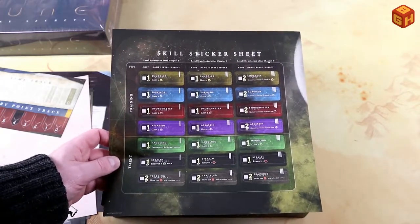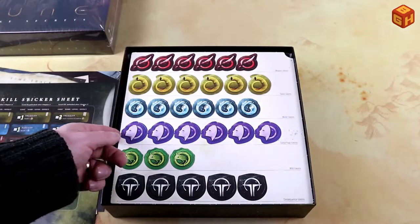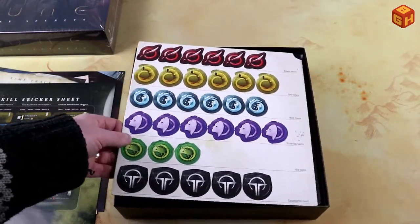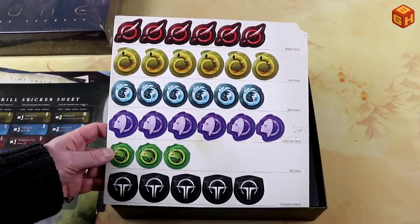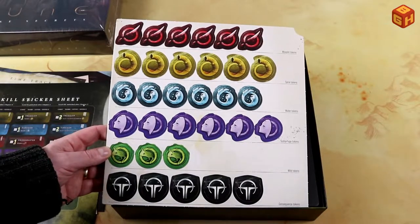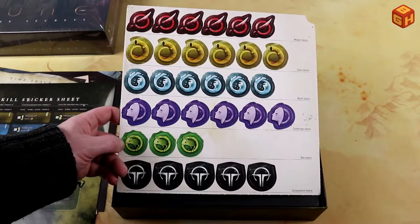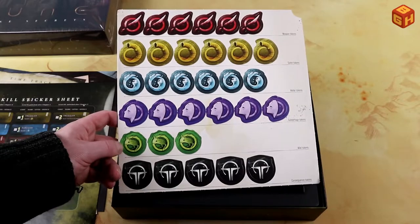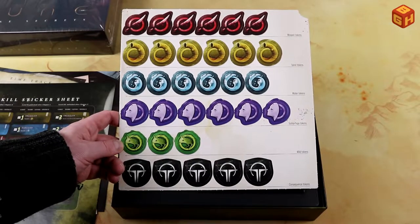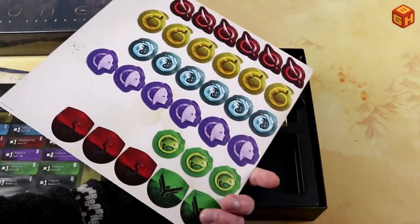We have a punch board with some tokens — weapons, spice, water, subterfuge, wild tokens. There's the little Muad'Dib, the sand-jumping mouse thing, and consequence tokens, which are double-sided.